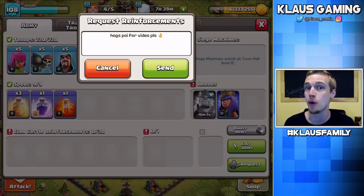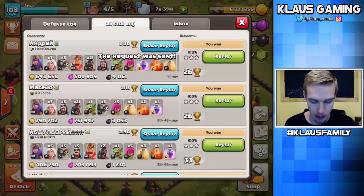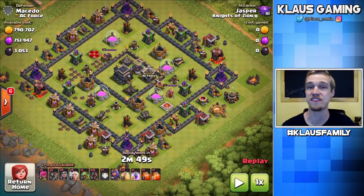While I wait, I'm going to go ahead and request some Hogs for the video. And while we wait, I'm going to show a replay I got yesterday — a dead Town Hall 7 worth over 750,000 gold and Elixir. You can imagine when I found this I was like, oh baby. And yes, I'm still using the Queen Walk Hogs.